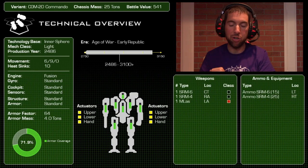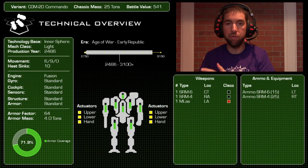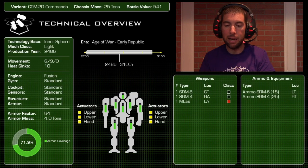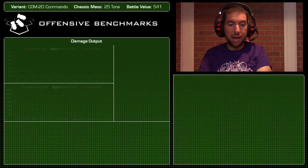In terms of armor, this thing is pretty well off — 71.9% coverage, four tons of armor for an armor factor of 64. If you look at the distribution in the center chart it looks pretty good. It has all of its actuators — upper, lower, and hand — so this mech is equipped for decent short-range combat but can also get down and brawl if it needs to.